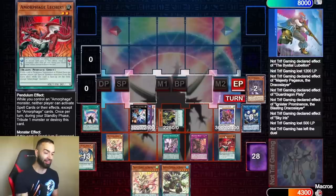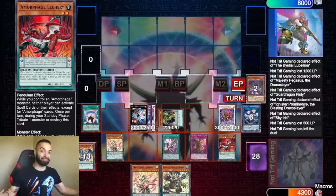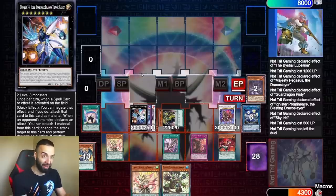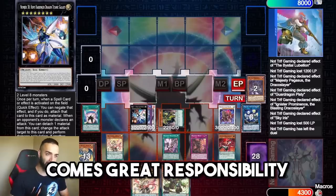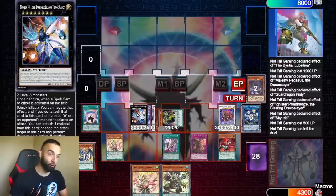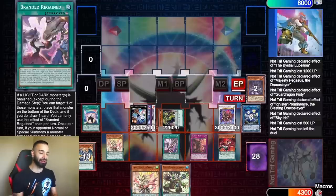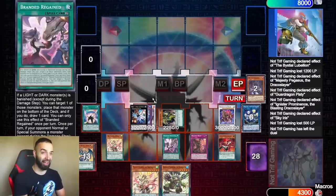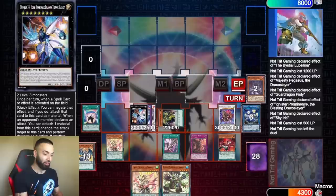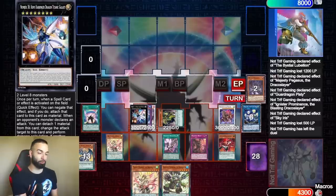We use Revolution Dragon to search Amorphage Lecury. We scale Lecury and make Hope Harbinger Dragon. We set Branded Beast and pass. On their draw phase: we use Seal to bounce our own card back, then special summon Sloth. Lecury's effect means they cannot use spell effects, and Sloth means they cannot special summon. It's not even main phase — they have no chance to activate a spell card. Hope Harbinger means they cannot attack anything except my 3000 ATK monster. There's nothing our opponent can do — nothing.